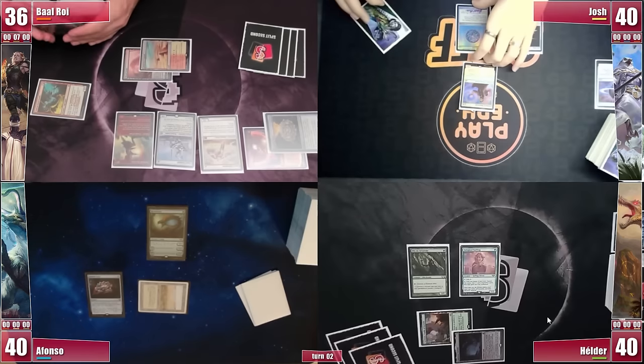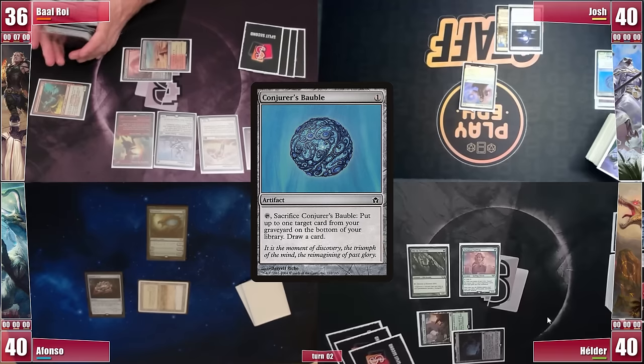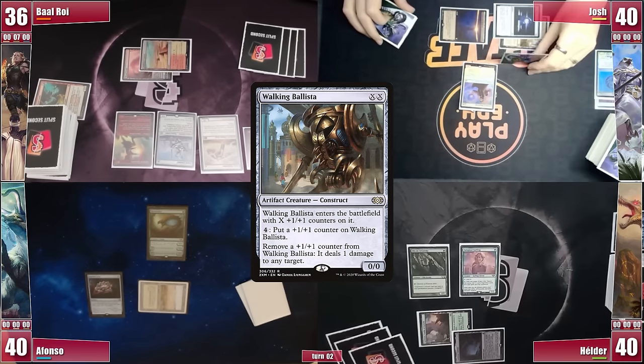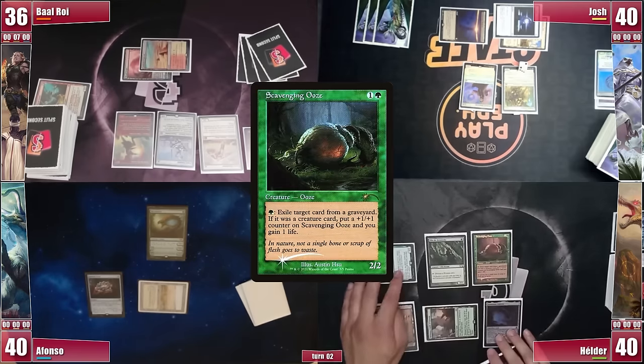Josh gets to his turn and cracks a Conjurer's Bauble, hoping to find some lands, but still nothing. He chooses not to put the Petal on the bottom and plays a Command Beacon, then taps out for a Walking Ballista at X equals 2. With a new threat on the board we're back to Elder. He plays an Urza's Saga, entering and gaining its first ability, then casts a Scavenging Ooze and passes.